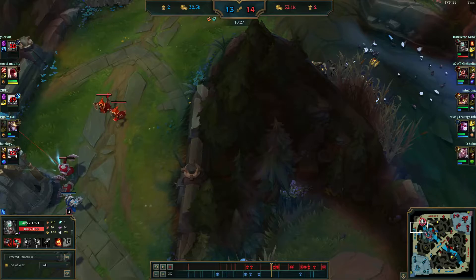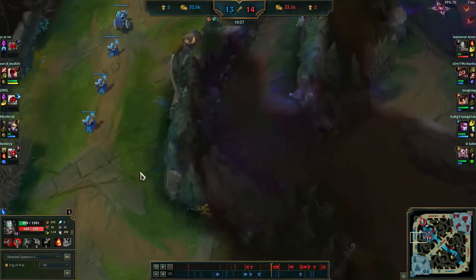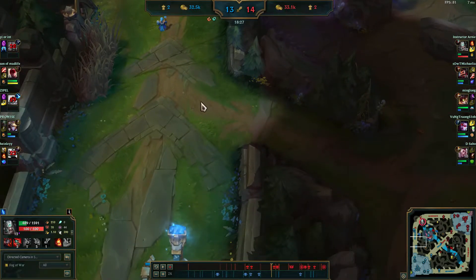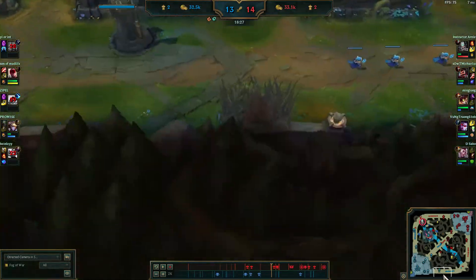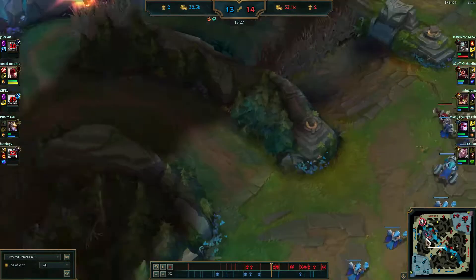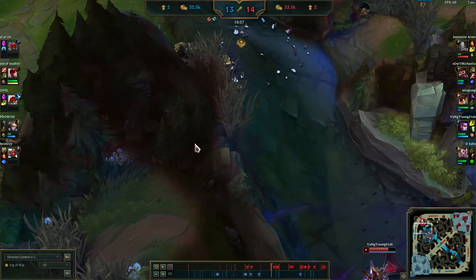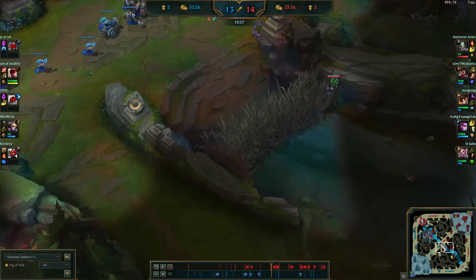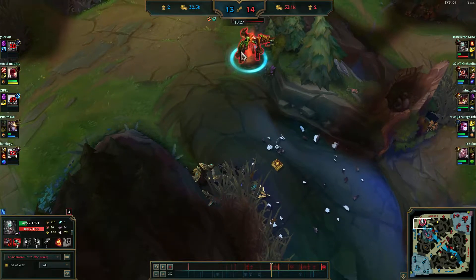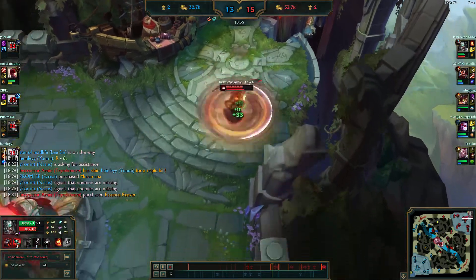If you ever get to a point where you can't really dive the laner — let's say Nasus is freezing it, he's extremely tanky and keeps defending — what you want to do is start bouncing around and pressuring other lanes, forcing him to react. Oh, Tryndamere's down here, he's got to get down here. Then after you push it and you know he's coming, you back and go back to top. Eventually you'll get some free towers, because he can't be everywhere at one time. And if you burn his teleport or Xerath's teleport, that's even better.